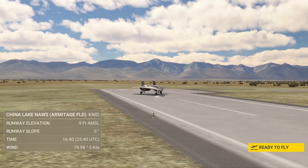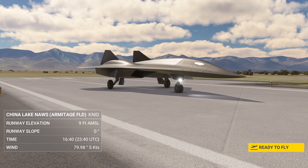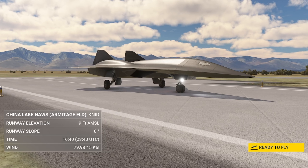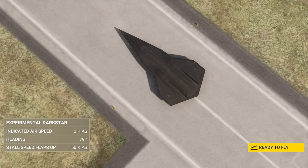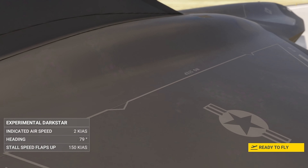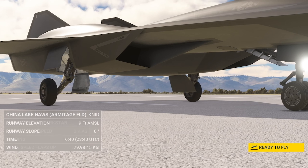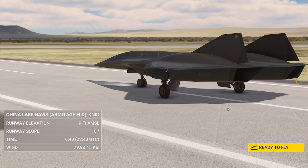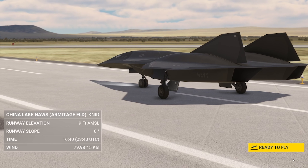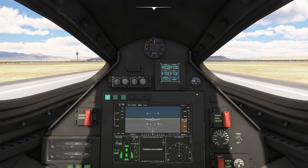Here we are — China Lake, Armitage Airfield. It looks very similar to the movie. Look at that aircraft — absolutely stunning. I love the Dark Star. I'd love to see it one day; it's on tour all around so you can see it. It's actually a physical aeroplane prop. You can see on the side it's got 'US Navy.' I don't know why the US Navy would want this type of plane — guys, put your comments down below.